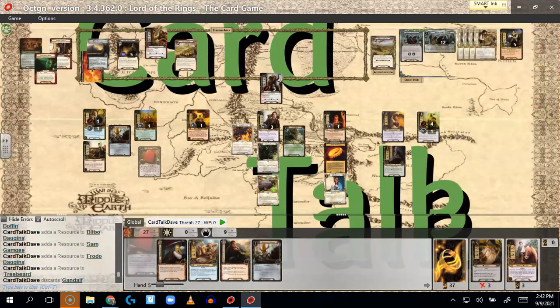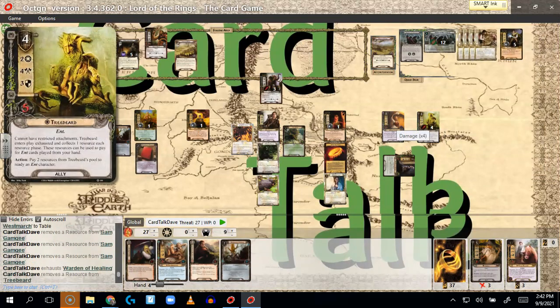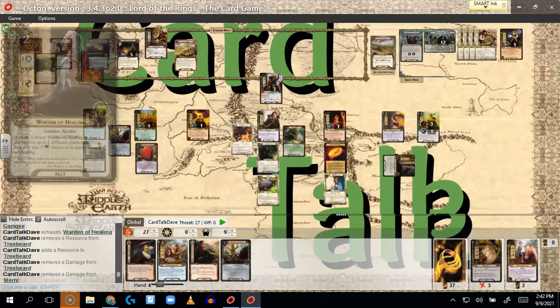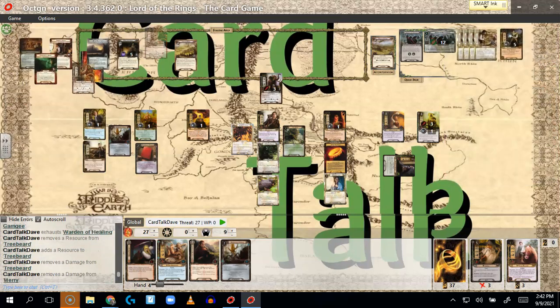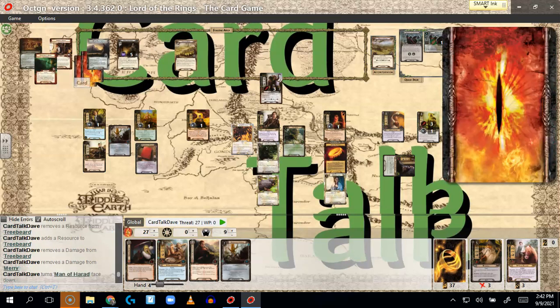I put the Red Book of Westmarch onto Falco, heal Treebeard and Merry with Warden. I'm grumpy that the Man of Harad went under the Black Gate — that Surge is going to come back to haunt me. But it is what it is.